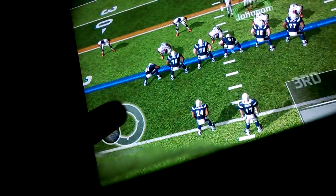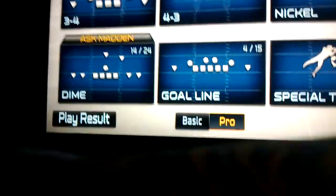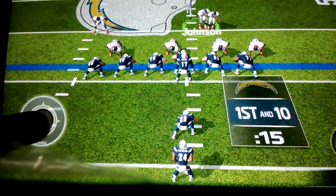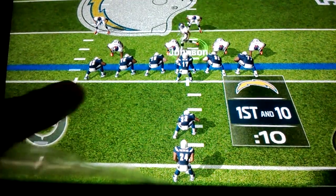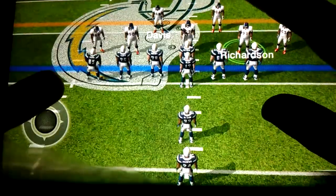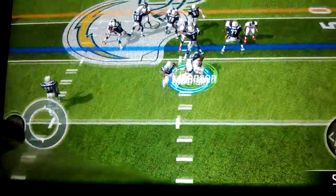I'm kind of losing badly here — it's third and five, it's their ball, and we're going into the fourth quarter. They got a first down — that's bad. The San Diego yellow team on West Coast difficulty is really hard. I keep going for it on fourth downs and it keeps ending up as a turnover on downs. Oh, that was a good tackle though.